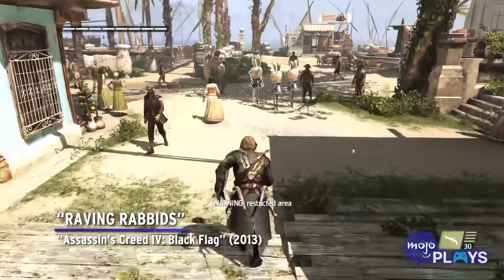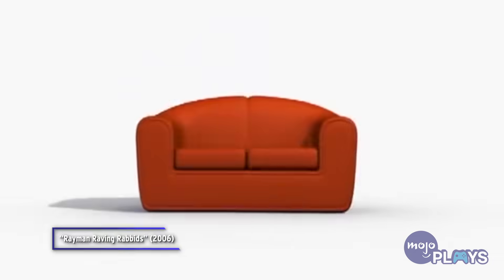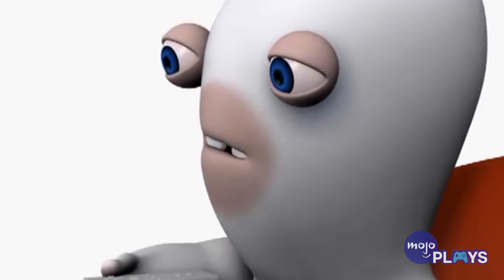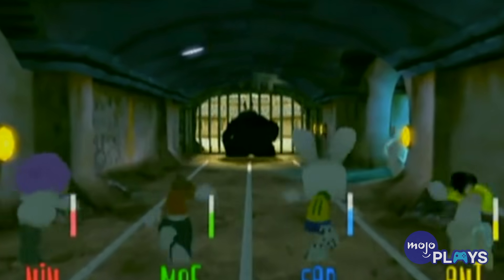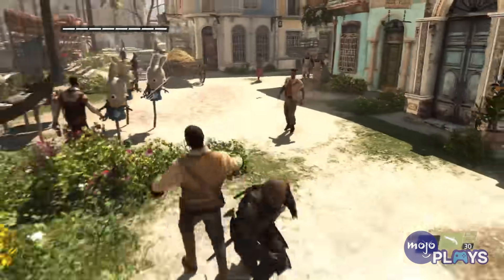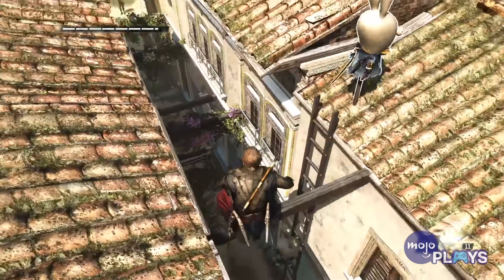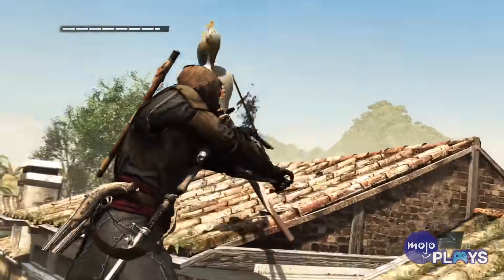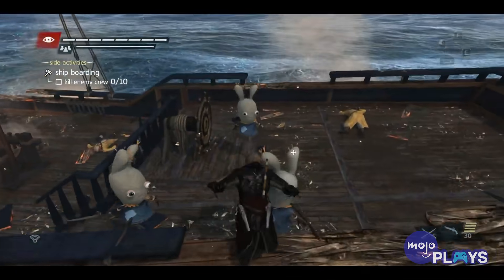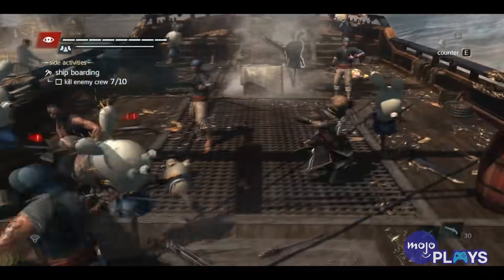Raving Rabbids — Assassin's Creed 4 Black Flag. In 2006, Ubisoft began the Raving Rabbids series, which features creepy little rabbit creatures who likely inspired the Minions. In a shameless bit of crossover, the creatures make a bizarre appearance in AC Black Flag. Remember those Abstergo challenge cheats mentioned earlier? After 80 challenges, the cheat titled 'Shiver Me Timbers' unlocks, turning all game enemies into Rabbids. It's unsettling at best — they don't quite fit in and they weirdly hop around on sticks. This is just something no one ever wanted.